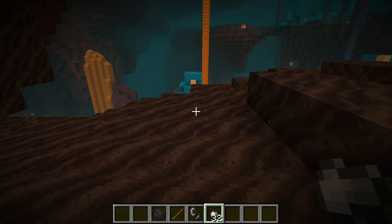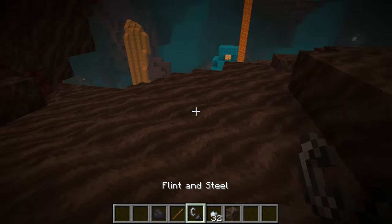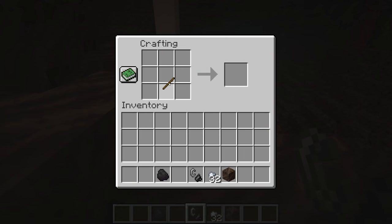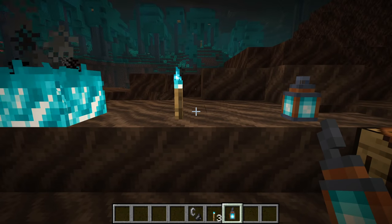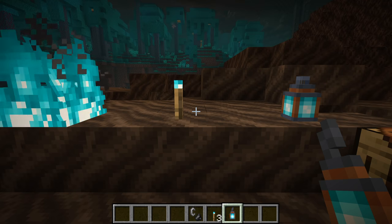Soul soil is a smoother-textured version of soul sand without the soul sand-specific effects. Whenever fire burns on soul soil it will burn with a blue flame that lasts forever, just like fire does on netherrack. If you pick up soul soil, you can craft a soul torch by adding it to the torch recipe — a torch with a blue flame and blue particles. Those in turn can be crafted into soul lanterns by replacing the torch in the lantern recipe with a soul torch.